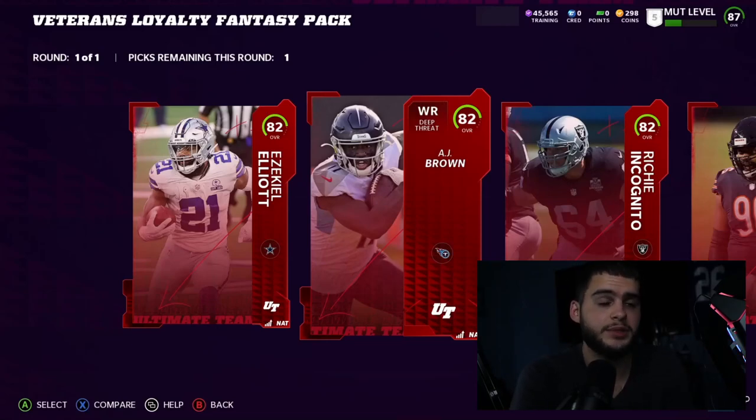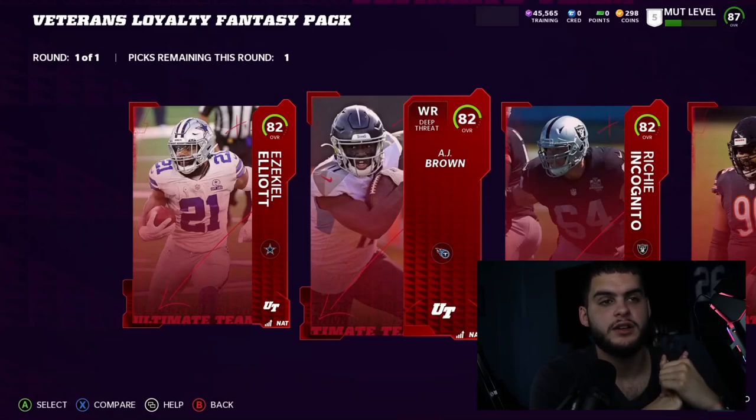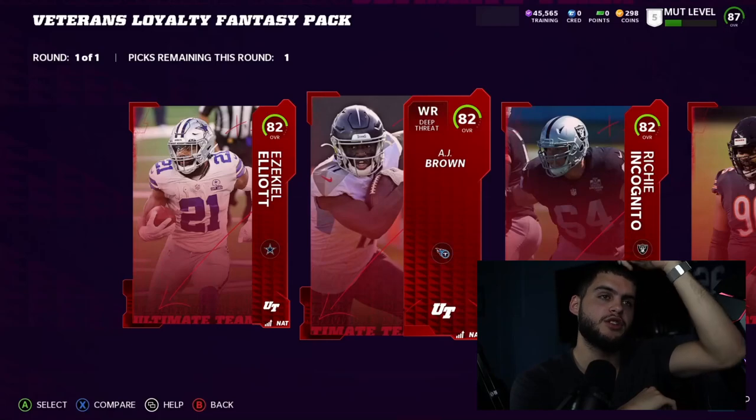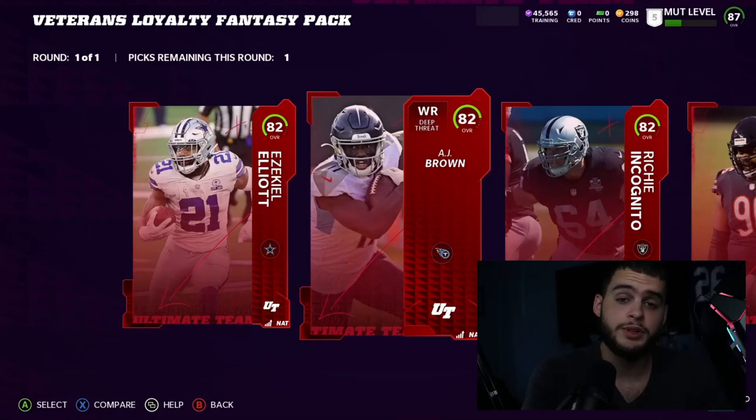Take defensive tackles — a DT2 or backup DT — because even if you buy a Warren Sapp base legend early, you still need a backup. Maybe take a third corner, find the fastest one available. Take a linebacker if you need depth at one, two, or even three. Take a kicker or punter if you don't want to spend coins there. I personally wouldn't touch skill positions on offense because receivers, running backs, and tight ends in these packs will be slow. Focus on offensive line, defensive line, linebacker, and cornerback. Early in the year people accumulate coins through solos, so just fill out your roster to make solos easier.